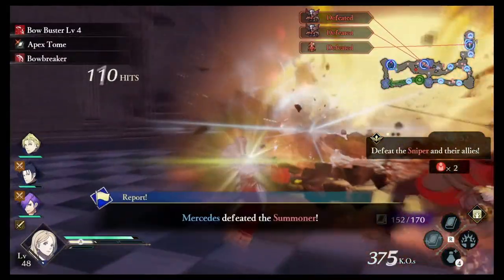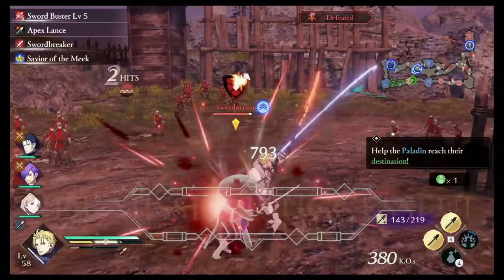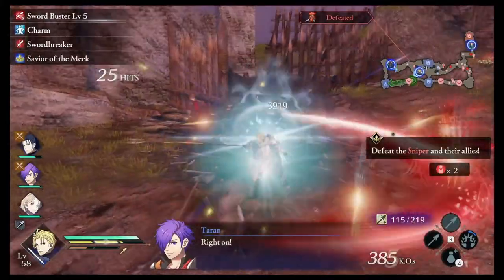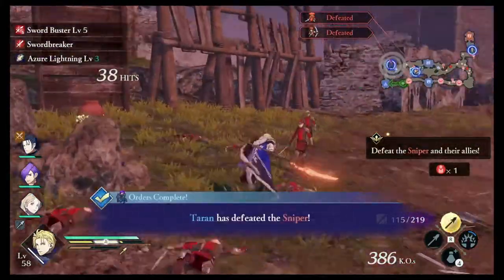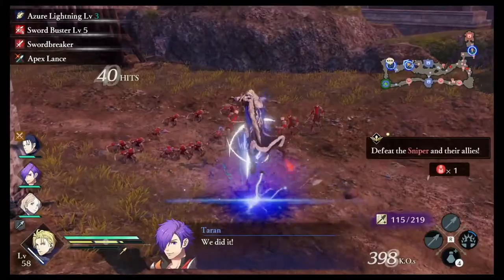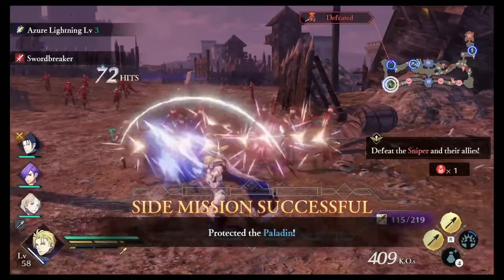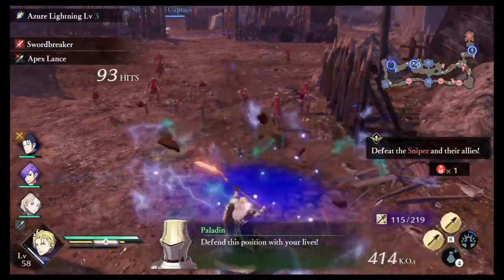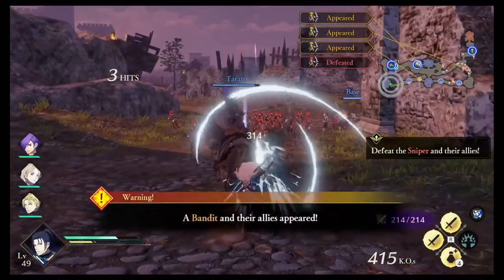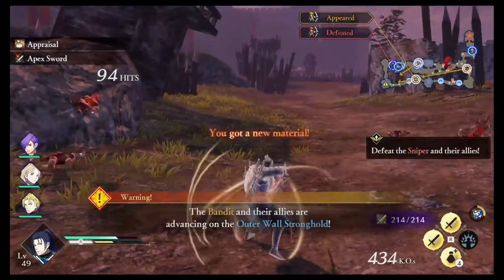I switch over quickly to Mercedes so we can deal with the objective of defeating the Summoner, then switch back to Dimitri. Again, a Swordmaster — basic combo is doing more than enough to wreck its HP. At this point, I'm mainly focused on driving up the KO count to get that S-rank, which I think requires 500 KOs for this mission. Just keep attacking. I switch over to Felix to deal with some lingering enemies so we can move on to the next objective.